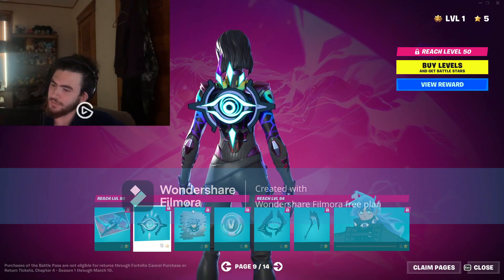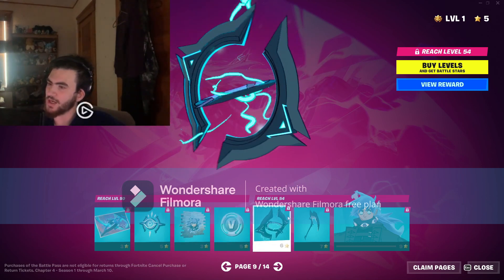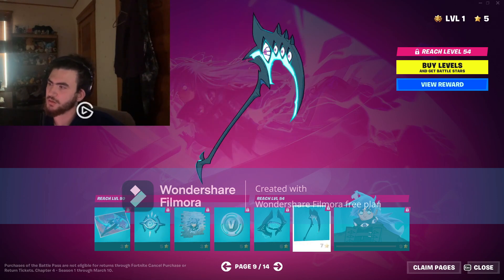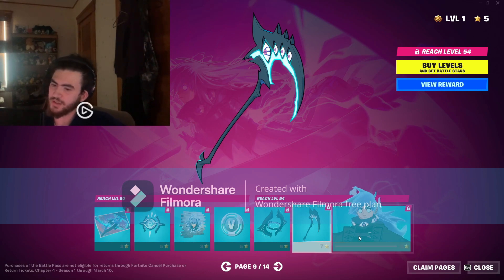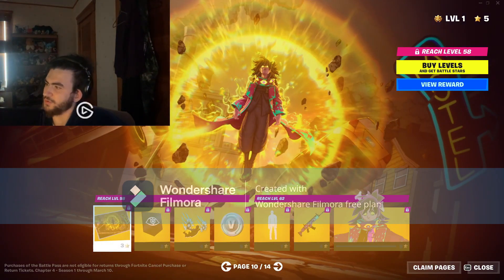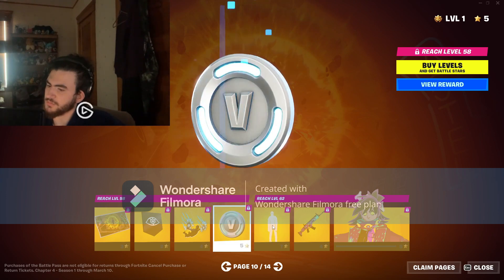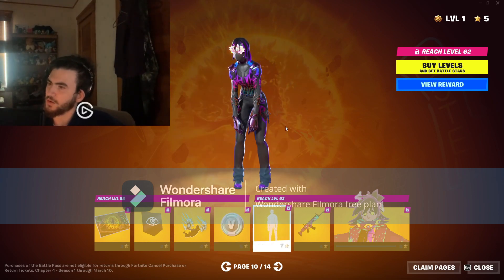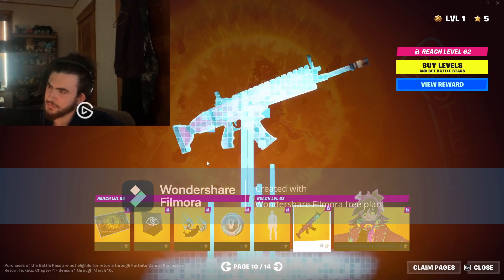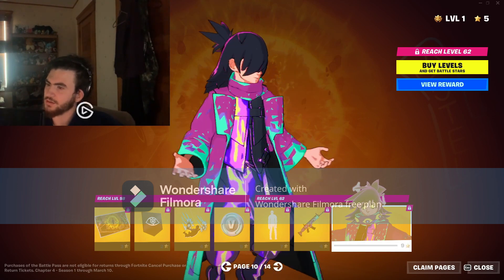We got Nezumi — loading screen, Mind's Eye back bling, The Awakening spray, 100 V-Bucks, Whispering Wind glider. I wonder how that's gonna look. Fanged Foresight pickaxe and then the Nezumi outfit. We also got Exile Nezumi, banner icon, Airbound Eyes, 100 V-Bucks, Hypno Eyes emote, Exiles Emblem wrap, and Exile Nezumi.